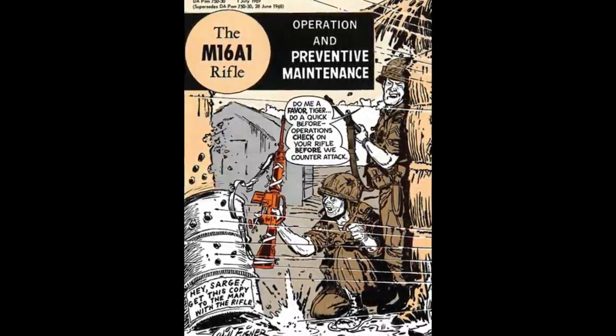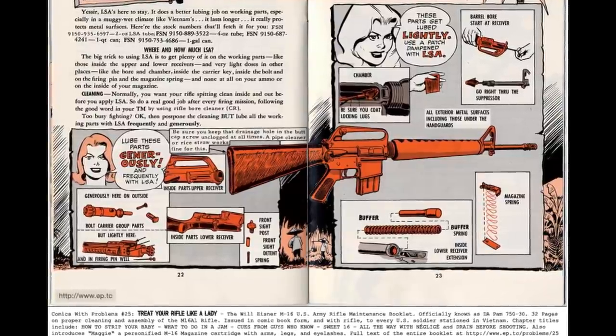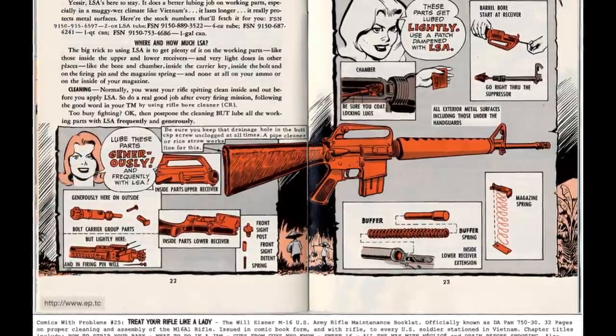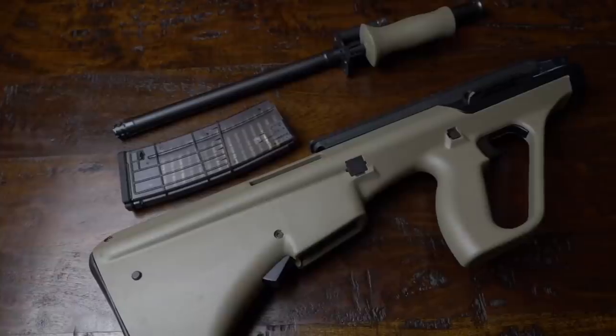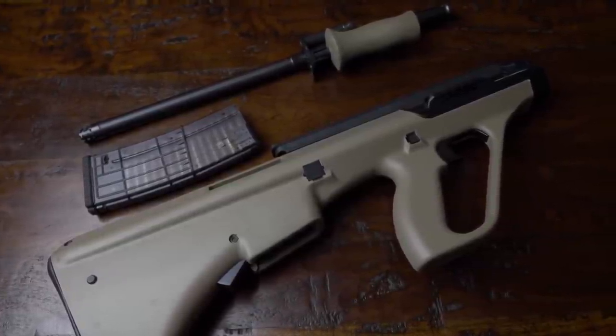Many people blame the dirtier direct impingement gas system used by the M16 for the rifle's early unreliability issues, although the evidence suggests that bad ammunition was the cause of these early reliability issues. The M16 has never fully recovered from its reputation for being a dirty operating system. On the other hand, the AUG's short stroke piston system relegates much of the heat and contaminants from the firing sequence into the gas piston tube, which is, in essence, a self-cleaning system.